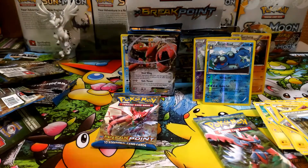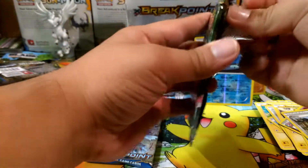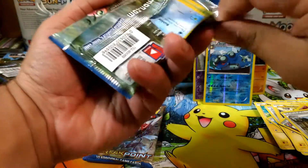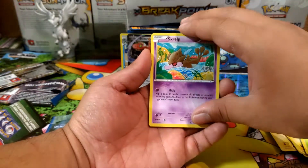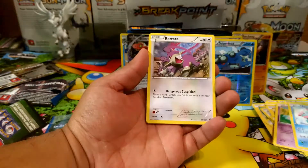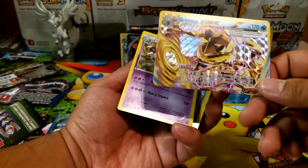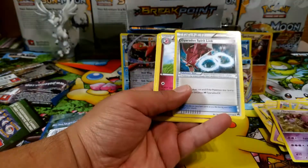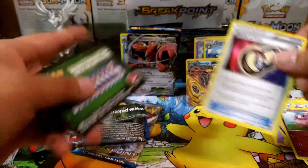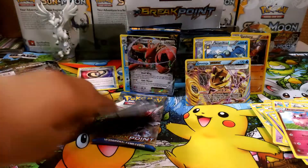Okay, so only one EX so far, but if you watched my previous videos of this continuing Breakpoint opening there were a lot of EXs. We have a Froakie and a Petilil. I do like the Breaks though — I wish they would bring those back. We have Scatterbug, Porcelain, Raticate — and speak of Breaks, we have the Greninja Break that everyone wants so much. There's also a Drapion, a Gyarados Spirit Link, and a Puzzle of Time, which I'm putting aside.